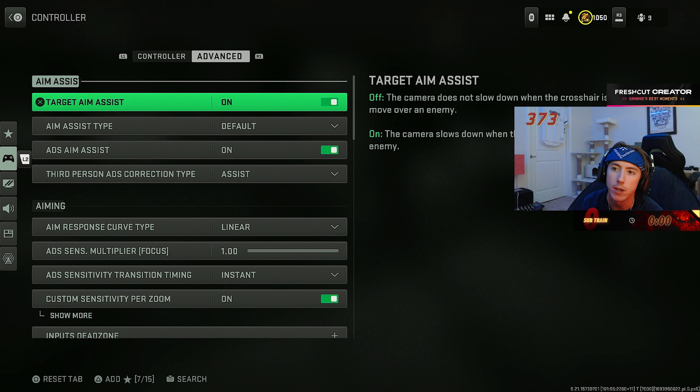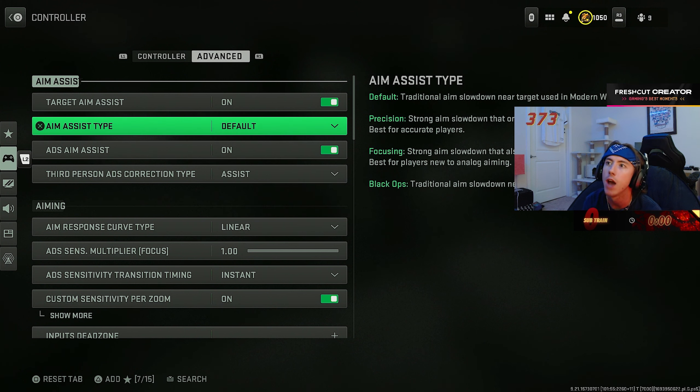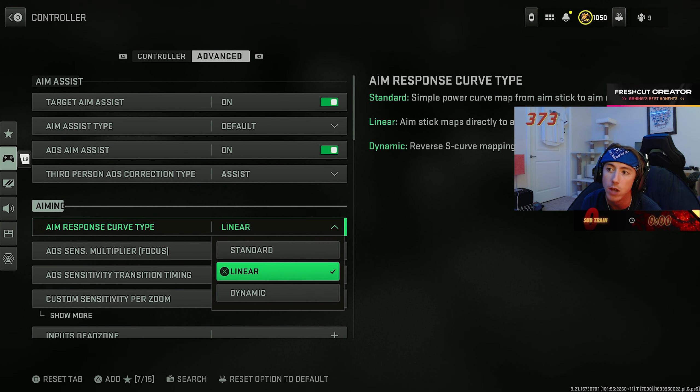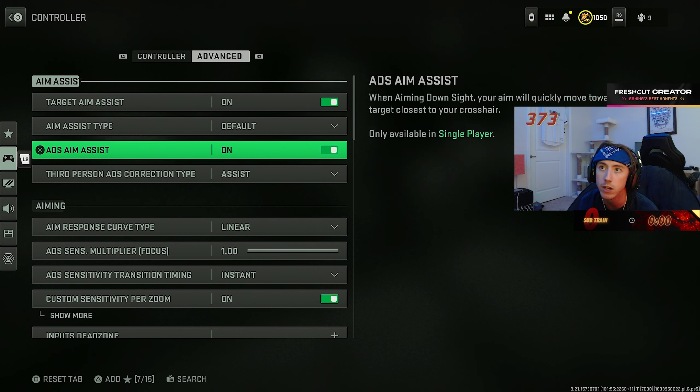Auto tactical sprint — I do not play with ATS on anymore. It is not worth it in Warzone 2/3. Slide cancel supposedly coming back, we'll see. Prioritize interact is another important setting — it lets you grab things off the ground way quicker. You can go through an entire pile of loot and scoop it all up just by spamming square. It's way faster than holding it for each individual item. Also change tap to reload.